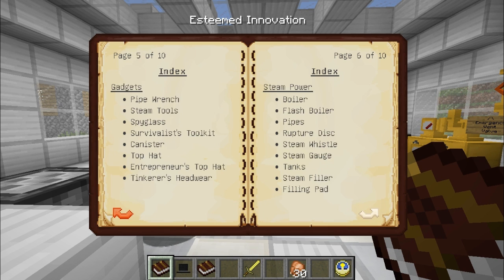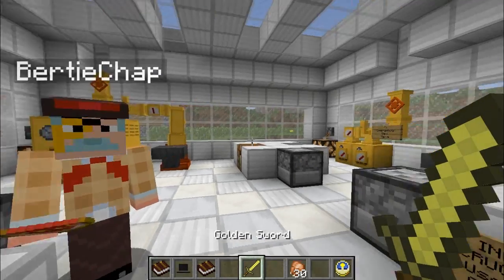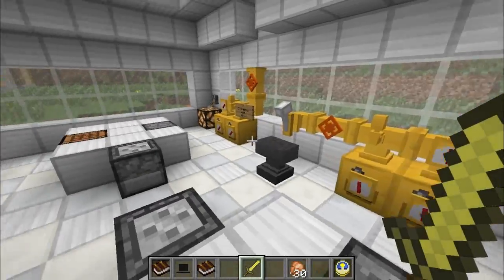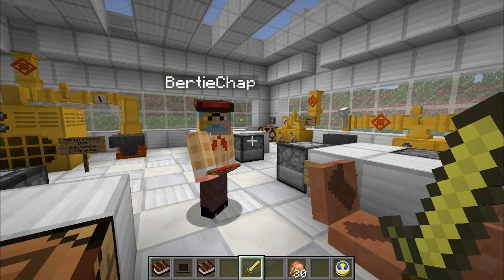First and foremost, you will need to be making something known as a boiler. A boiler? That's right. But before you make the boiler, I do believe you may need some brass. Now, to get the said boiler - and as you can see we have some boilers installed over here - you will need to firstly use this crucible here. But firstly, I do believe you have to do some smelting.